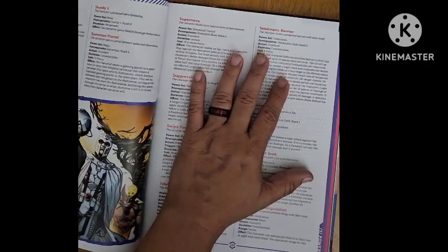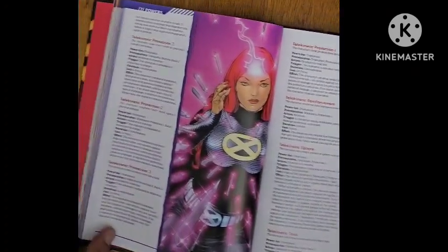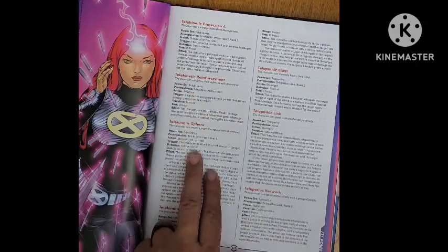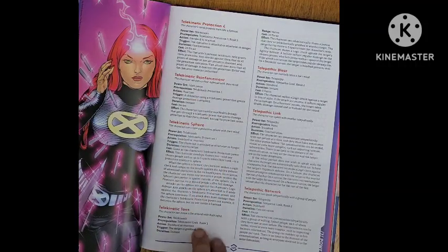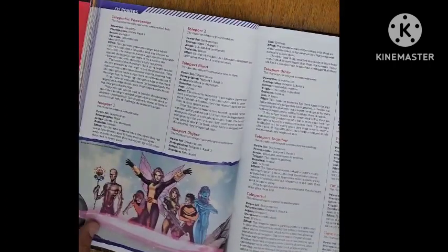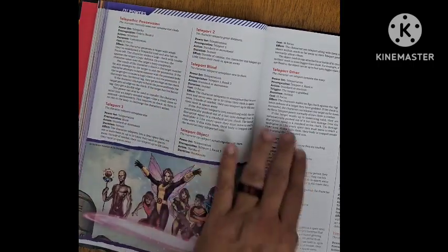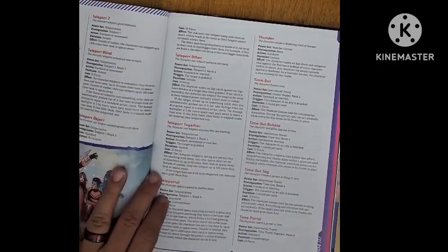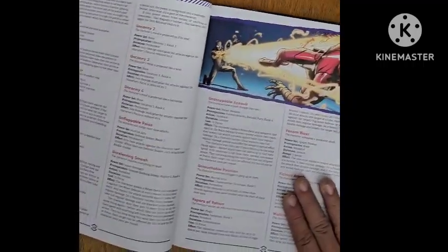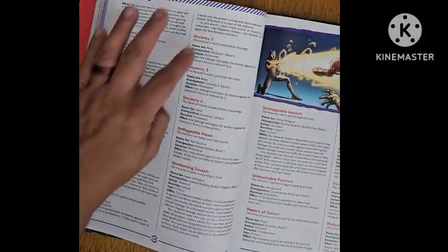Telekinetic Attack; Telekinetic Barrier; Telekinetic Crush; Telekinetic Grab; Telekinetic Manipulation; Telekinetic Protection 1, 2, 3, and 4; Telekinetic Reinforcement; Telekinetic Sphere; Telekinetic Toss; Telepathic Blast; Telepathic Link; Telepathic Network; Telepathic Possession; Teleport 1 and 2; Teleport Blind; Teleport Object; Teleport Other; Teleport Together; Teleportal; Thunder; Time Out; Time Out Bubble; Time Out Tag; Time Portal; Time Travel; Time Travel Other; Time Travel Together; Uncanny 1, 2, 3, and 4.